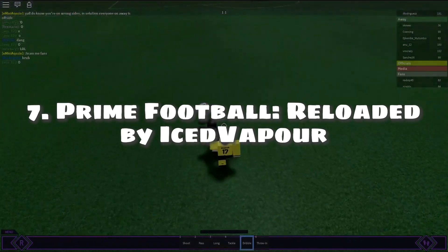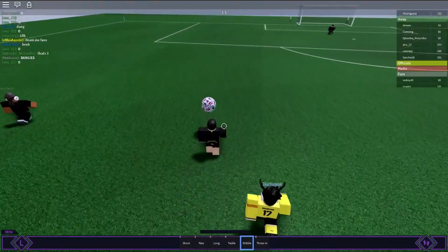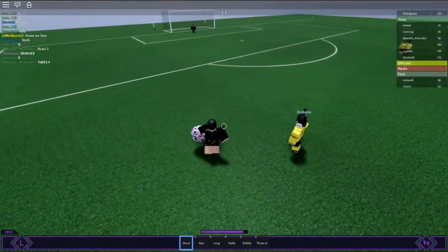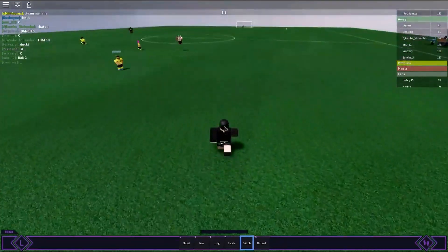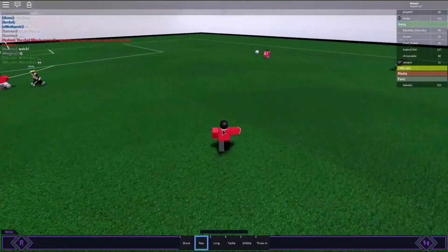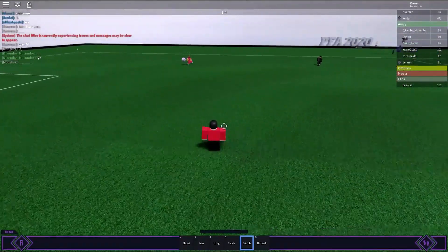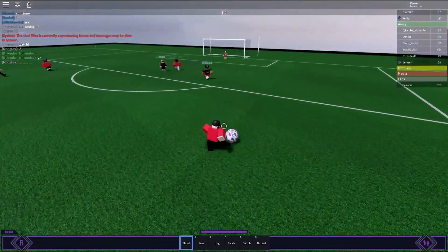Number 7: Prime Football Reloaded by Iced Vapor. Prime Football Reloaded, also known as Rofa the Game and also known as PFA — that stands for Prime Football Association — is a cool football game that is simple in nature. Just join a game to score as many goals as possible. Nothing special really. With good enough game mechanics and straightforward gameplay, just have fun with the game. Check it out.